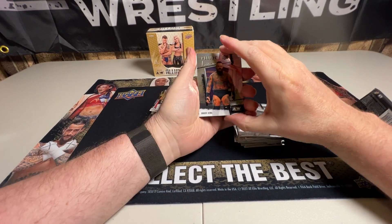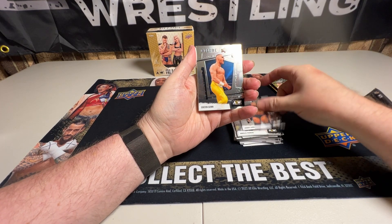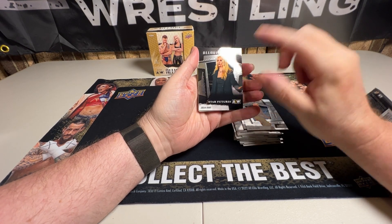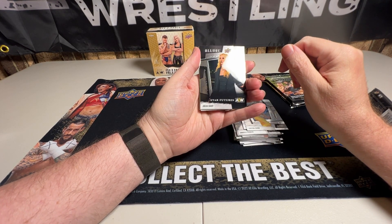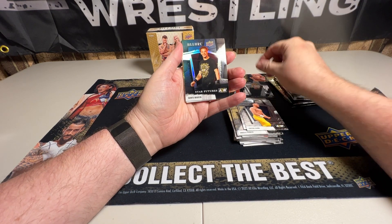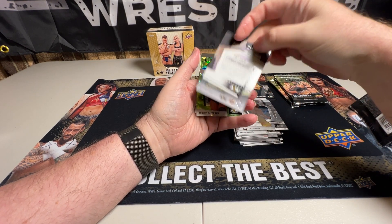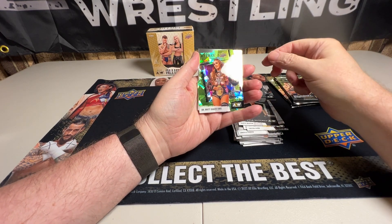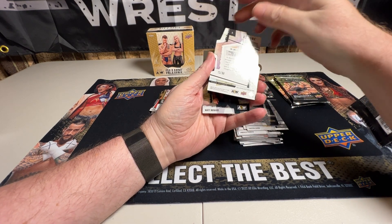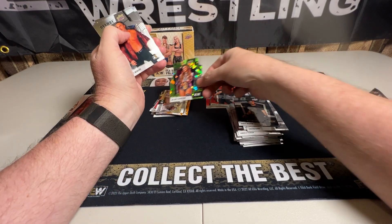These definitely have such a different feel to them — they're really good, they feel good. Brody King. Another Gunn. And there we go — Star Feature, Julia Hart. I'm a big fan of her — she is doing awesome. Enjoy seeing that. That is a Dante Martin Star Feature — that one is not numbered. But look at that — Dr. Britt Baker in the Super AEW insert, and that one is numbered to 99. That is a great hit. Fan of Dr. Britt Baker — I finally get a numbered card of hers. That is cool.